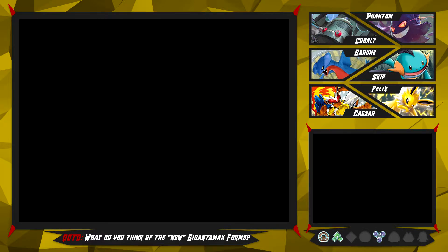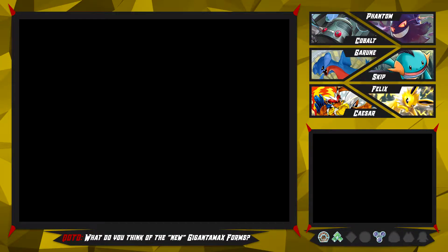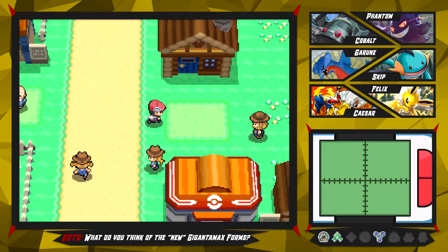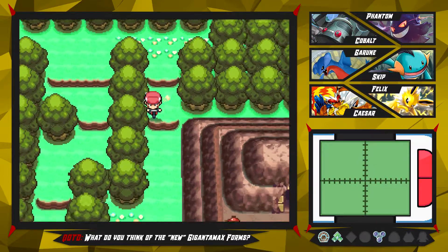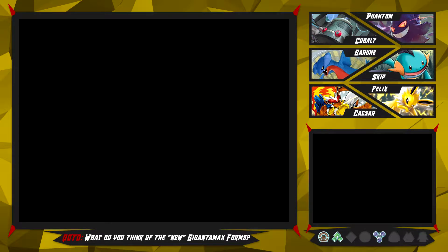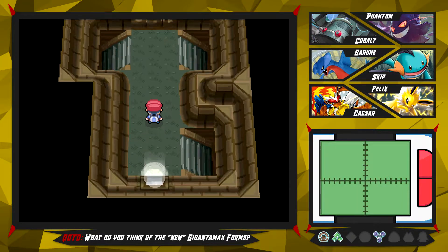I want to try to find a daycare because I do want to explore the Solaceon Ruins as I said already. I think they are called the Solaceon Ruins and we have to go up here and take this ledge down here - yeah, there it is. I don't know how we get up there, but let's enter the Solaceon Ruins and also catch a new Pokémon in here - and they are indeed called the Solaceon Ruins.